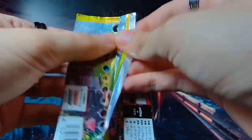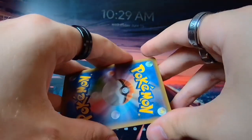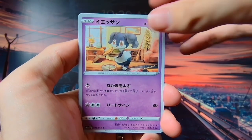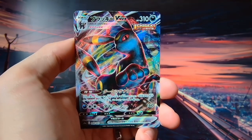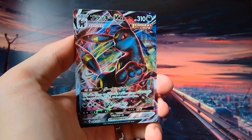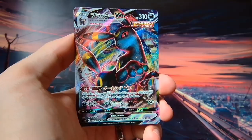So that was our Secret Rare of this booster box. We still have one more VMAX card to get, so stick around if you're curious to know what that is. There's also the possibility of getting another Secret Rare - you never know, there's always a possibility of getting more than one. It is guaranteed to get at least one per booster box, but you can get more. Speaking of the VMAX and the Umbreon VMAX - just the normal one, not the alt art or anything like that. Unfortunately. Would have been nice to see the alt art version of you, but maybe in the other box - we'll find out.